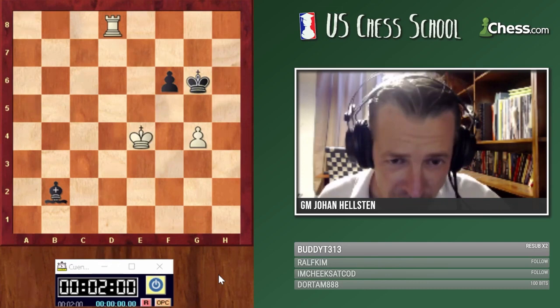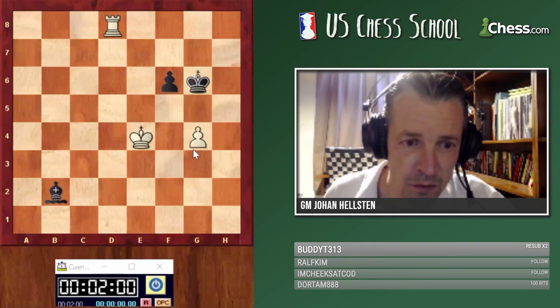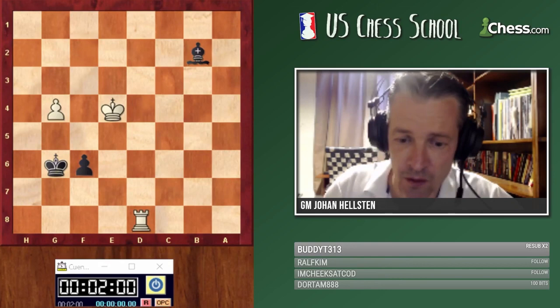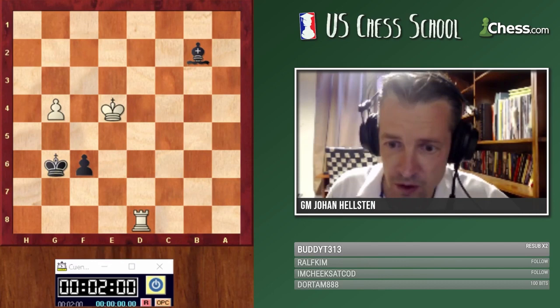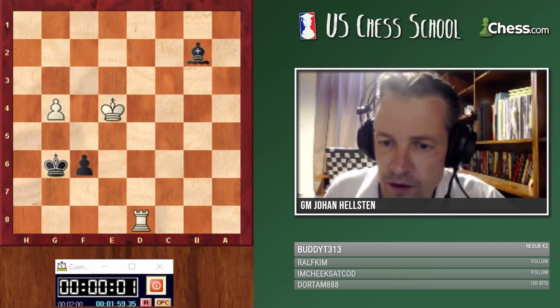At this moment black made a huge mistake in this game. I'd like to see if you can spot which is the correct move and which is the bad move. I'll flip the board since you're playing with the black pieces. You have two options: bishop e5 or bishop c1 — which one is good and which one is bad?